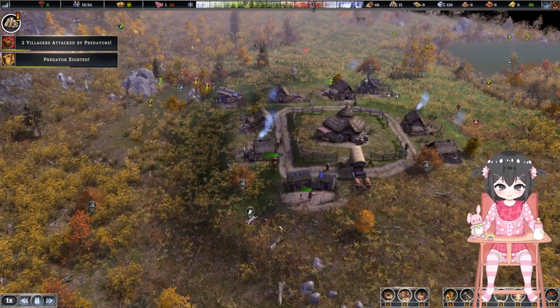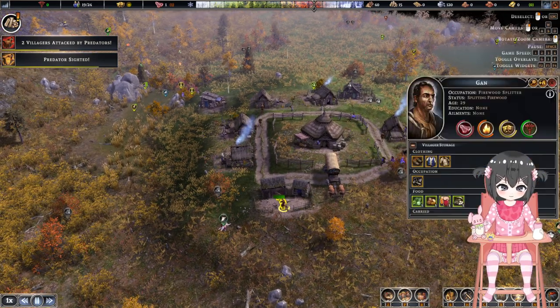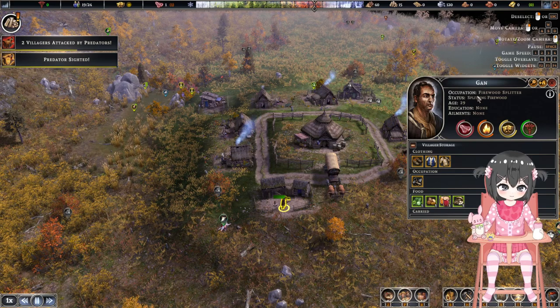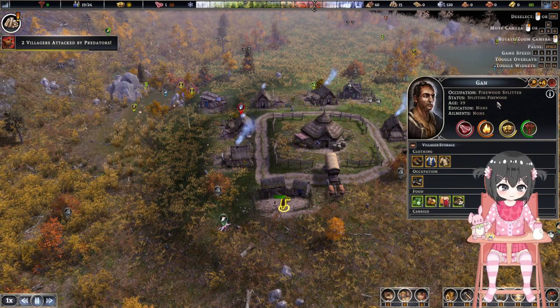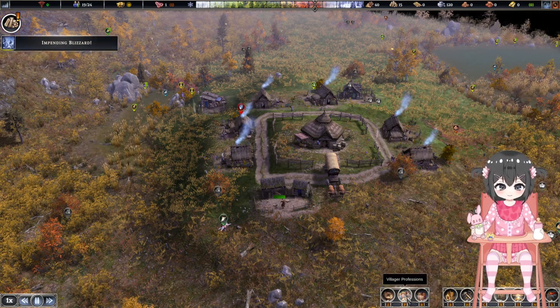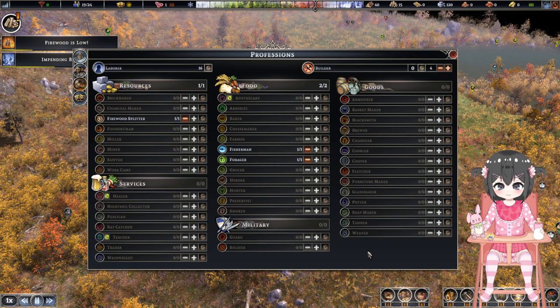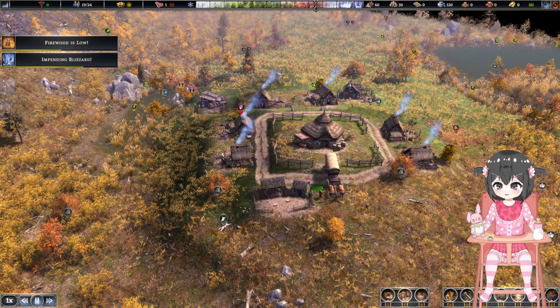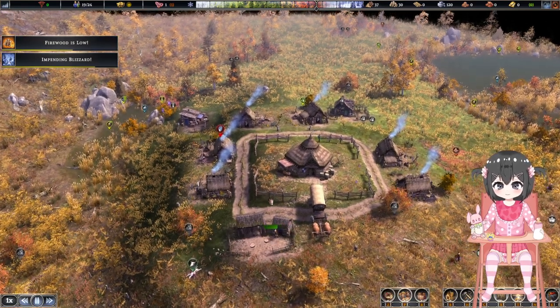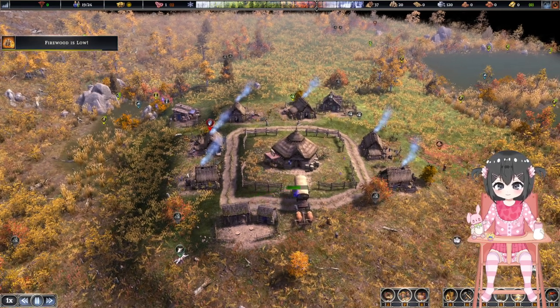Wait — I think some of the villagers got attacked. Can I actually... do they have a name? They do have a name. How does a profession work, by the way? Because I didn't really sign anything. It seems like it automatically does that. Let's just not worry about it. Impending blizzard — wait, it's not even winter yet. I'm not sure what I can do to stop this. It seems like they are running for their lives.